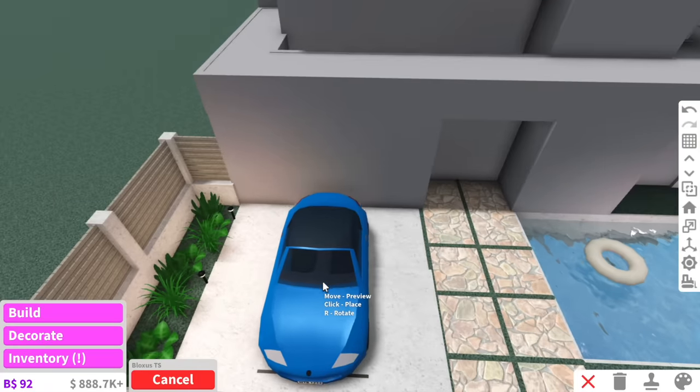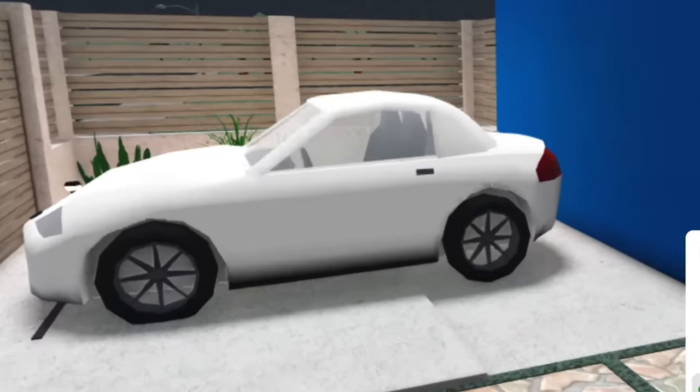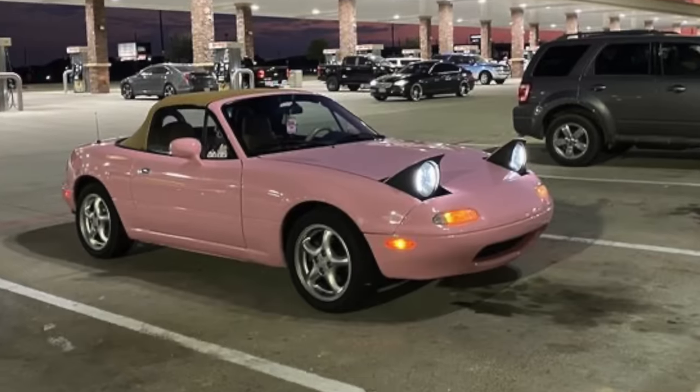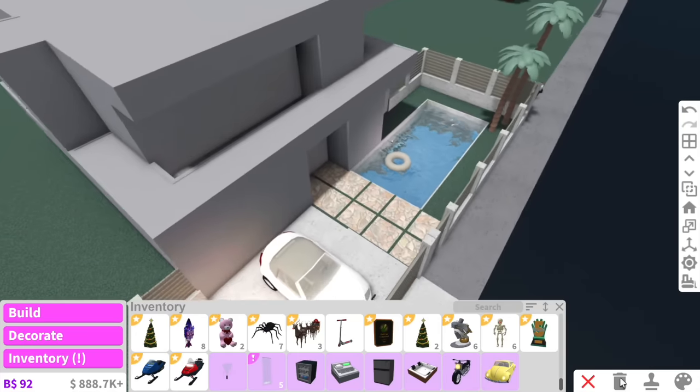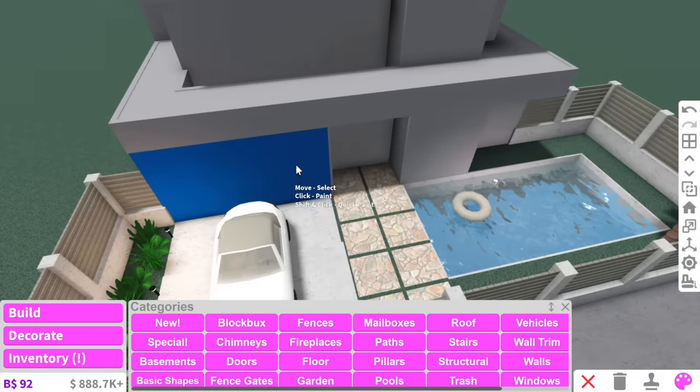We're also forgetting the car in the driveway — we definitely need to add the sports car. I'm actually in the middle of looking to buy a car and I really want the MX-5 because look at it, it looks like it has little eyeballs. I just realized — why did I add a whole front yard when I haven't even painted the house? Let's finally paint this house.